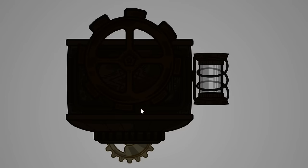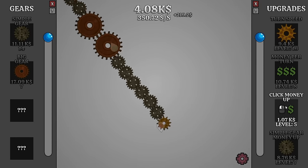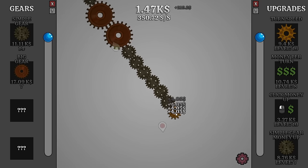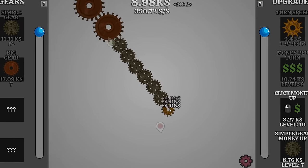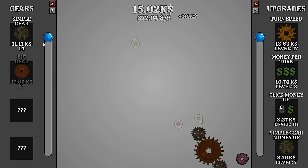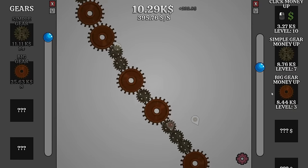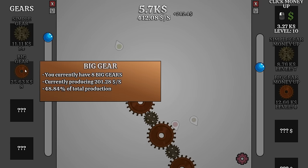I really wonder what this thing's gonna do - I feel like it's gonna be more passive income, because that's how idle games usually go. For now we'll get better money from the simple gears. Should I buy better click upgrades? I will just to see - now our click money is level 10, getting $4 every click, which doesn't really matter when we're making 350 a second. I'm gonna increase the turn speed, and I think this is gonna take too long if I keep buying the simple gears, so I'll wait and get the big gear.